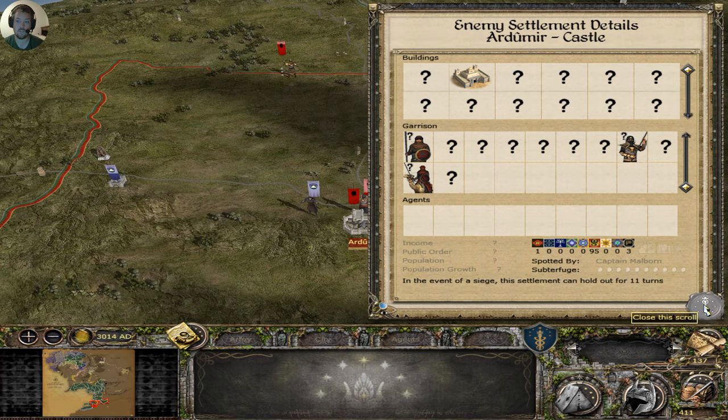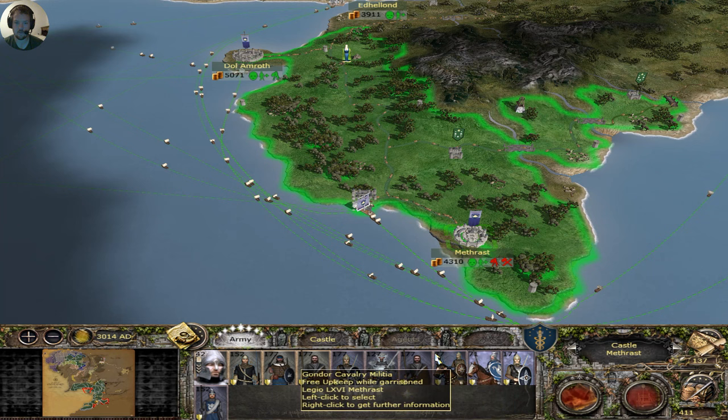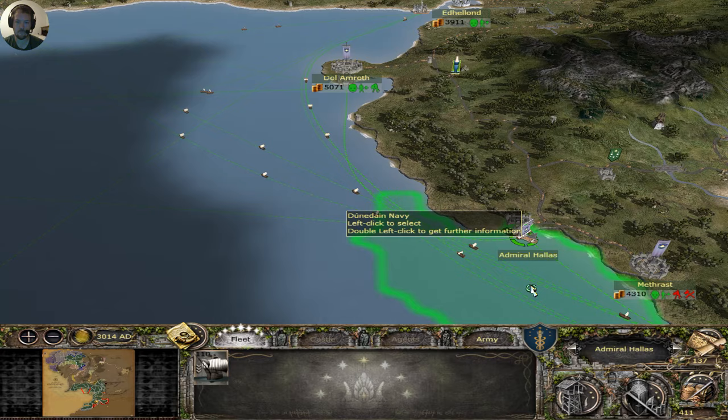That might be my best chance to take it, actually. Can you reach? No, you cannot. Move up to there, you move back to the fort, and you stay hanging out there. Load up in the ship. I wish I had a general so I could pluck you, because you're a really good offensive general.